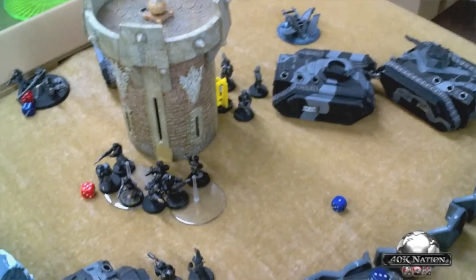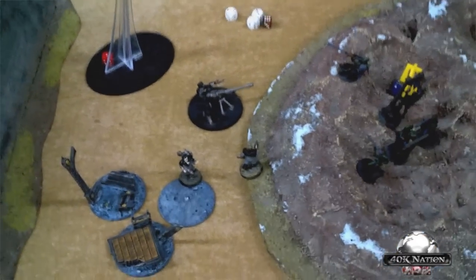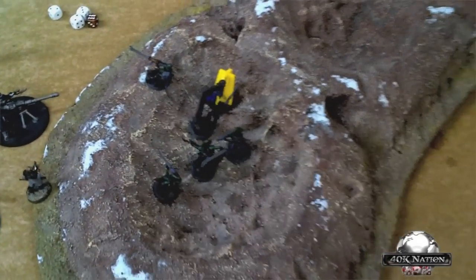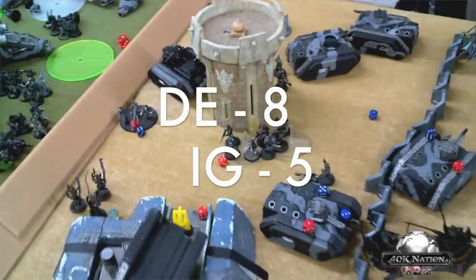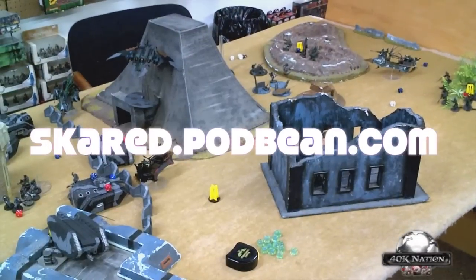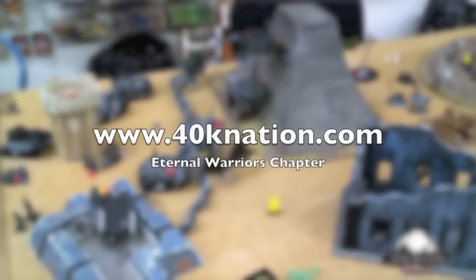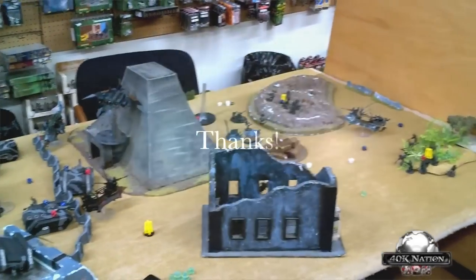Final score: Imperial Guard have three objective points, plus one for First Blood, plus one for Linebreaker — five points total. Dark Eldar have three points for one objective, three for another, plus Linebreaker, plus the Warlord kill — eight points total. It's a five to eight victory for the Dark Eldar. Check out the podcast at www.scar.podbean.com and 40knation at www.40knation.com. Thanks for watching — sorry it wasn't fully painted. Next game will be against Necrons.